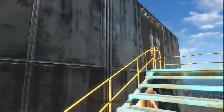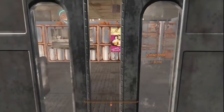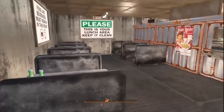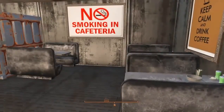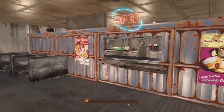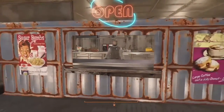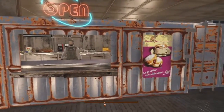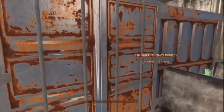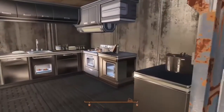Up here we have the cafeteria. Something I really liked about this was those steel shipping containers — you can actually make walls out of them. Notice how there's an opening there with a shelf. It even has a set of doors. That G2M mod is really nice.